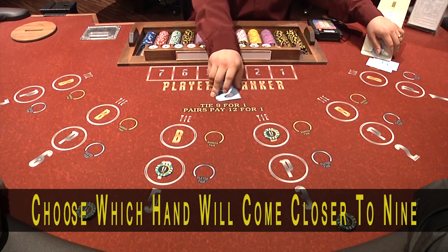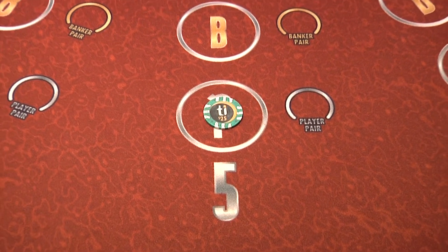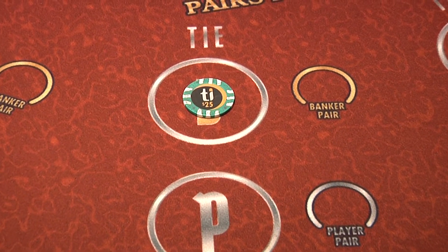The object of the game is to bet on the hand the player thinks will come closest to nine. Each player must place a bet on either the player hand or the banker hand prior to the start of each game.